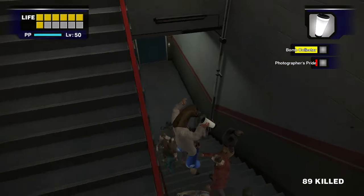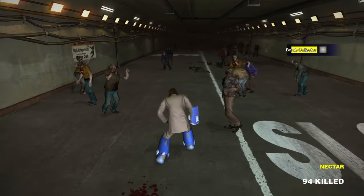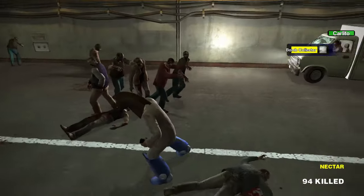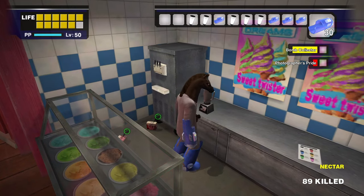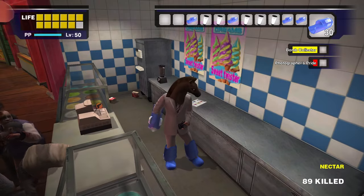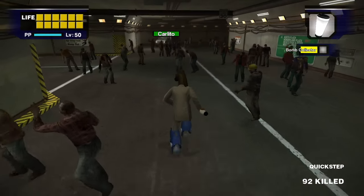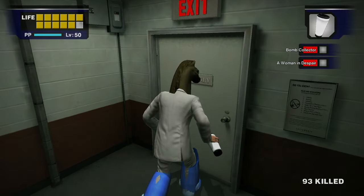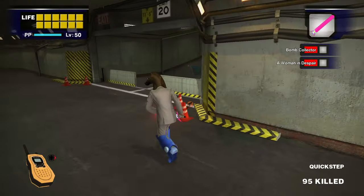The next problem is Carlito in the tunnels. One of the bombs requires me to run a long distance to get to it, and even level 50 running speed still isn't enough to outrun him. So to outrun him, I went to the food court, grabbed a couple of wines, and used these to make some quick steps. These were just enough to outrun him, get one of the bombs, and make it back without getting run over. We head to the last entrance to the grocery store and then use a quick step to run to the entrance of the maintenance tunnel, finishing Bomb Collector.